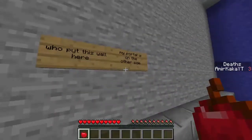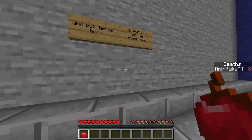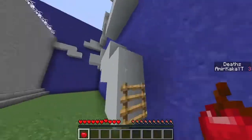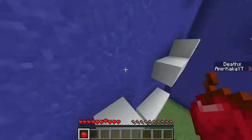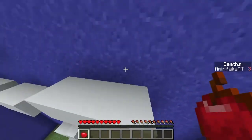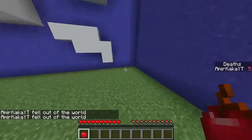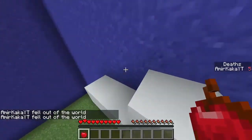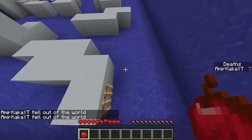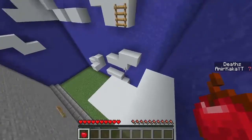Level three - it looks like we're adventuring in a real Minecraft world. When you start you're on the ground, then you go mining, and I guess now we're going to be trying to go to the nether. Who put this wall here? My portal is on the other side. Every jump that we fall instantly kills me, okay that's cool.